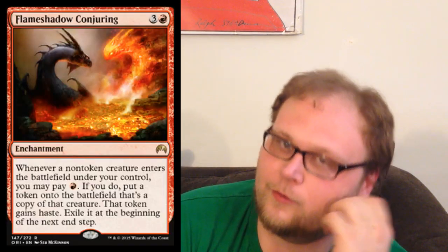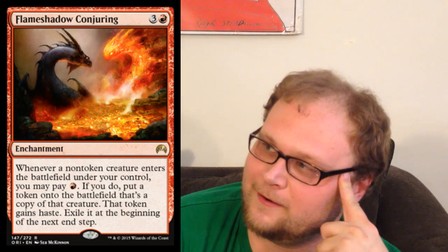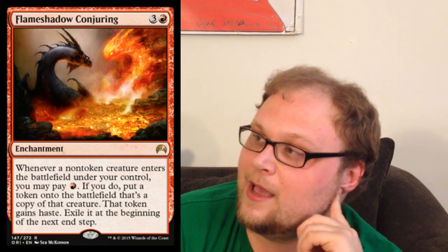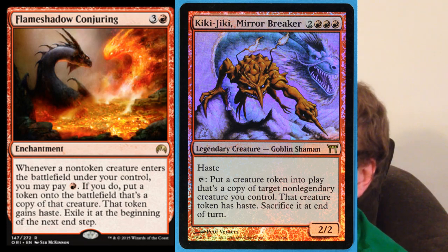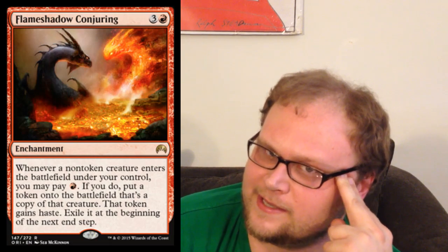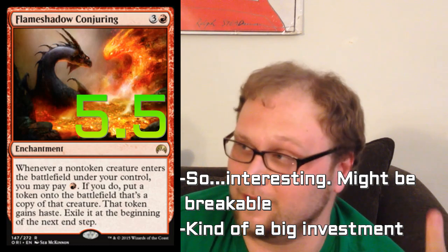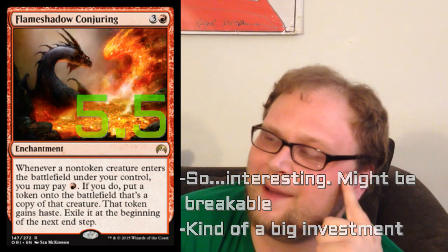Let's talk about Flameshadow Conjuring. At first I was like, meh. But the more I read it, the more I like it. Four mana for an enchantment is a big investment for something that does this, but we do have a lot of very important enter-the-battlefield triggers. I think this is sort of a fixed Kiki-Jiki — it's cool we got the Kiki-Jiki and the Pestermite at the same time. Obviously Kiki-Jiki is way better than this, but it just reminds me of Kiki. We have a lot of very relevant ETB triggers, especially in this set. We're already playing Outpost Siege, which might be better than this, but I do not mind Flameshadow Conjuring.